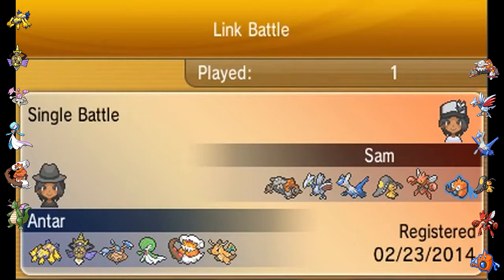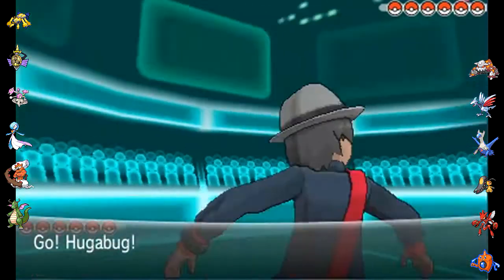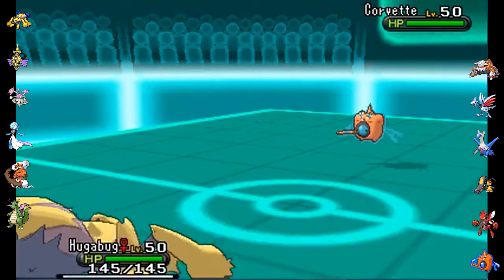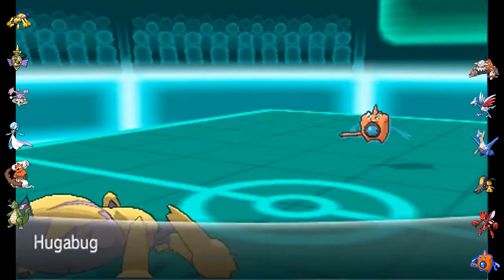This is a battle with a lot of similarities to other teams in that number one it's not very good, and number two it relies on Sticky Web. My opponent is Patriots21 of Smogon, and I lead off with my Huggabug — my Galvantula — to get off the Sticky Web, because I don't really see him defogging or anything like that.